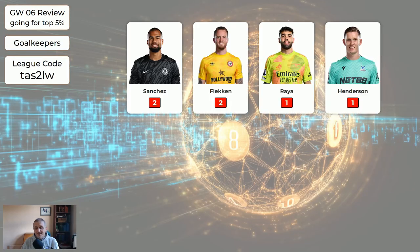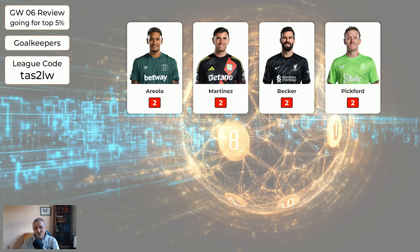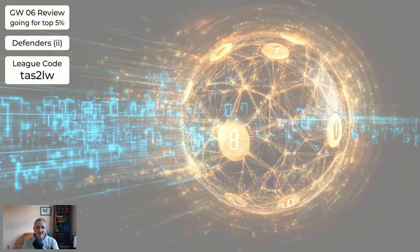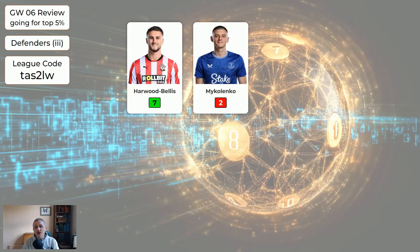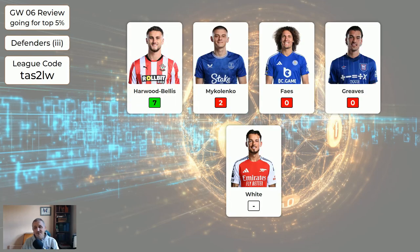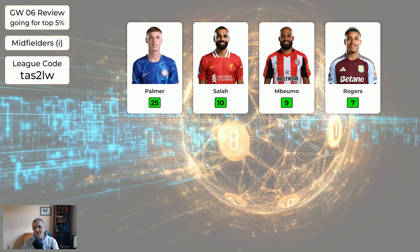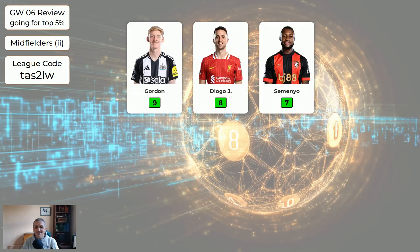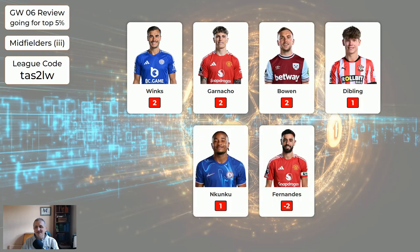Now let's look at last week's scores. Starting with the goalkeepers, none of the goalkeepers in the system did anything for us this week. It was a very strange scoring week for FPL. For the defenders: Cavadiel 9, Robinson 7, Pedro Porro 5. Second-page defenders: Anderson 8. Third-page defenders: Harwood Bellis 7 and the rest nothing. For the midfielders: Palmer got 25, Salah 10, Mbwemo 9, Rodgers 7. Second-page midfielders: Gordon 9, Diego Jota 8, Semenyo 7, and the last page of midfielders did nothing.